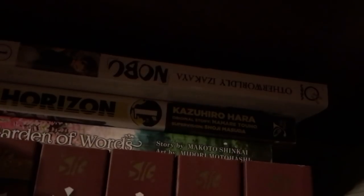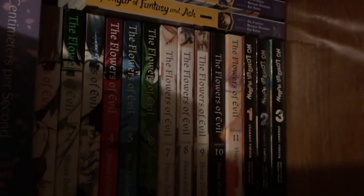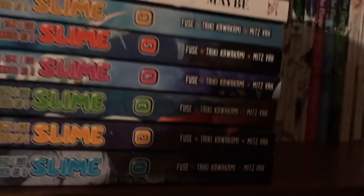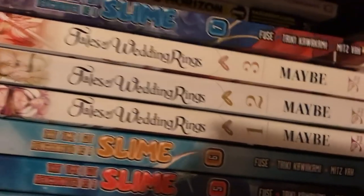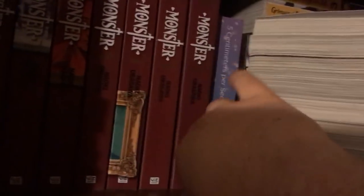Garden of Words. Log Horizon, the original. Otherworldly. Izakaya Nobu. 5 Centimeters Per Second. Flowers of Evil 1 through 11. No Longer Human 1 through 3. Grimgar of Fantasy and Ash 1 through 3. That Time I Got Reincarnated as a Slime 1 through 7. Tales of Wedding Rings 1 through 3.